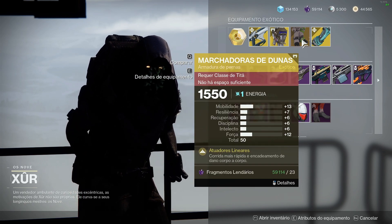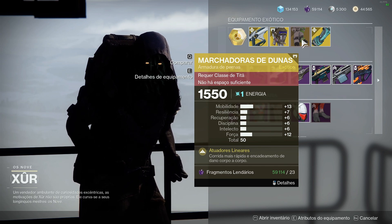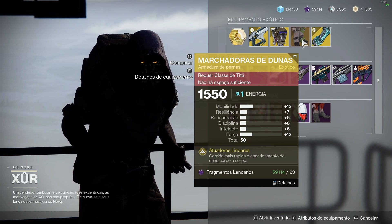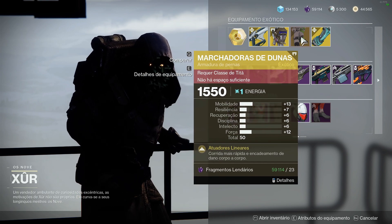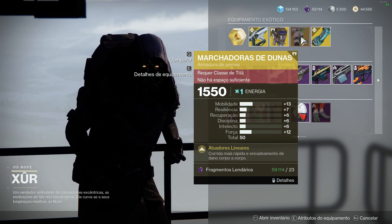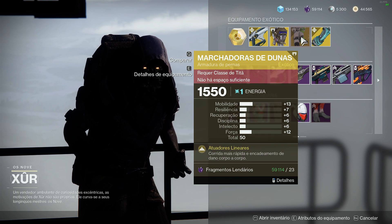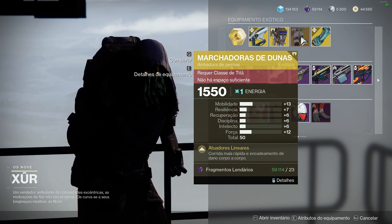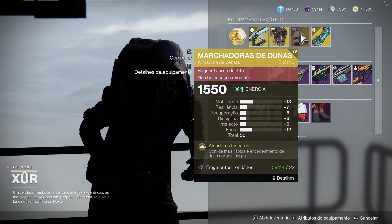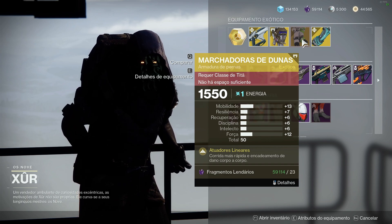Marchadora de Dunas já foi a rainha da limpeza, principalmente durante a época da build do martelinho do Titã na season passada. Infelizmente agora ela não funciona mais tão bem quanto antes, mas ainda assim é um exótico muito legal pra limpeza de corpo a corpo. Depois que você corre um pouquinho, você ativa o perk dos atuadores lineares dela e causa um dano em área de arco, que é muito legal pra limpeza. Se você tem uma build de corpo a corpo no Titã, com certeza é um bom exótico pra usar.